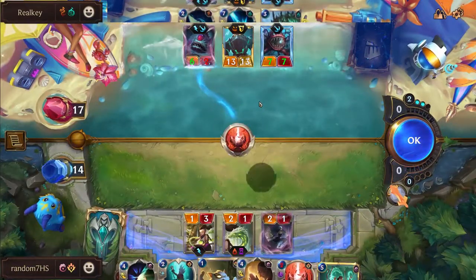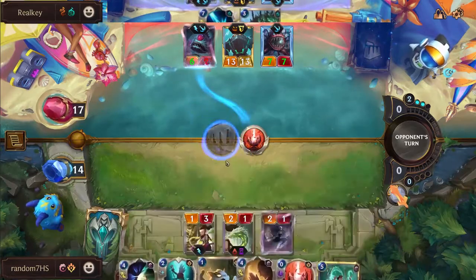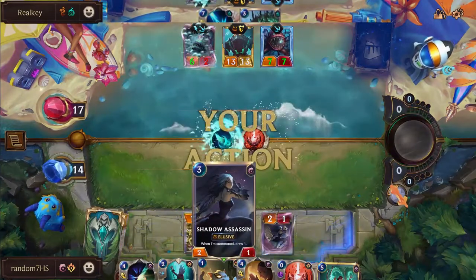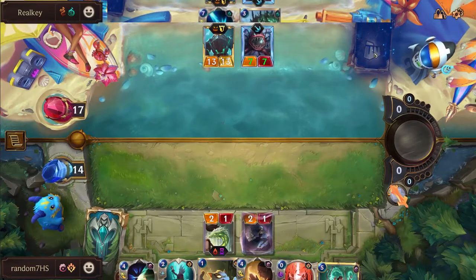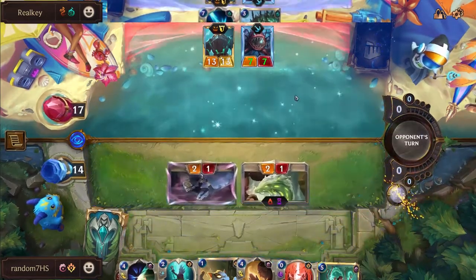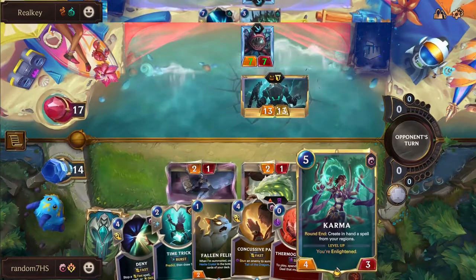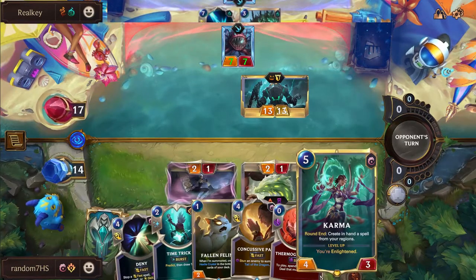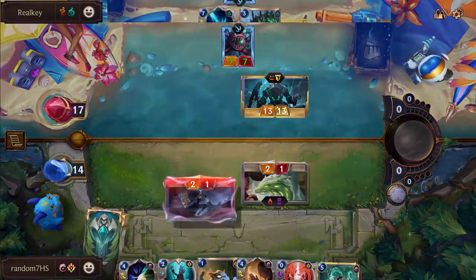Devour on Ezreal is pretty good, and then Thermo Beam on the Eye just gets bones. If you want to use Bone Skewer - not sure how you should do that - making sure you have removal for Karma or Ezreal is really important. I actually like it because you do have the Shadow Assassin - you're not going to be able to swing with that Eye, although putting it back on top of the deck it will be fully healed when played. Removing Karma - not a lot of interaction at four health - so Random may be able to stick this Karma into the later turns.